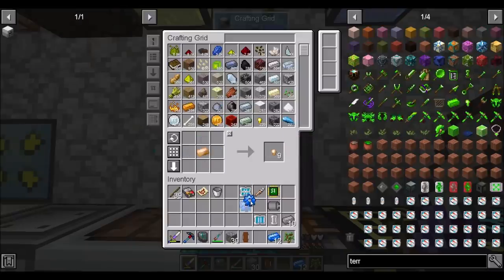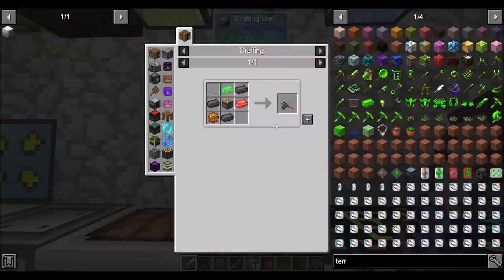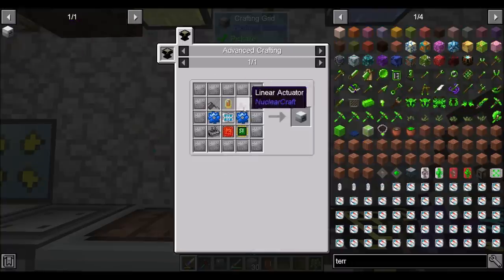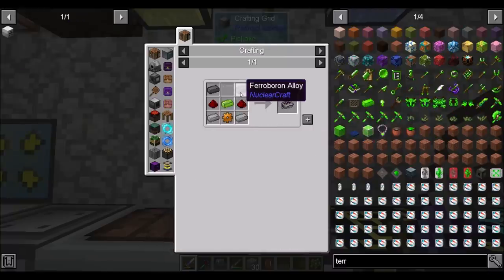Two mana steels — one, two. Bada bing, bada boom. Now I need a blazing electron tube. I need two linear actuators — wow, I don't have anything for those. Actually I'm close to that. We just need the ferroboron and a copper gear.